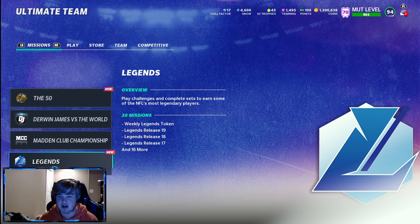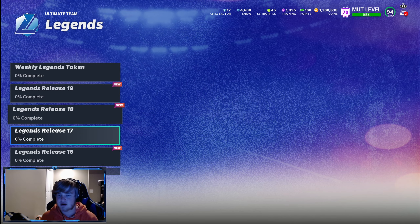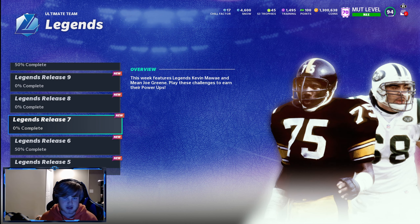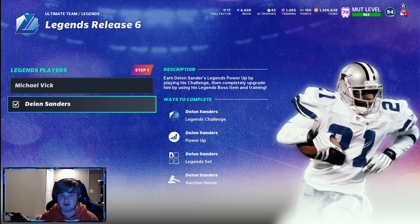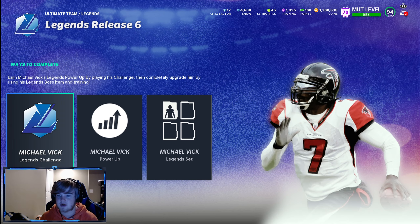For Legends, you can go through and do any of these legend challenges to get a free power-up and sell it on the auction block. Some of the older cards are getting good again — like Michael Vick and Deion Sanders both got 96 overall 50 cards. I already did the Deion one to get his power-up since he's on my team.